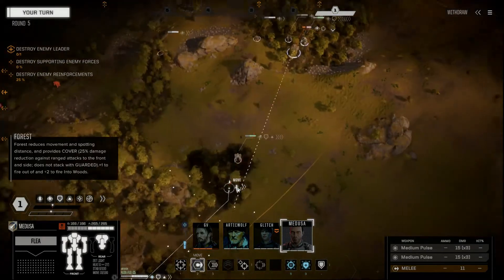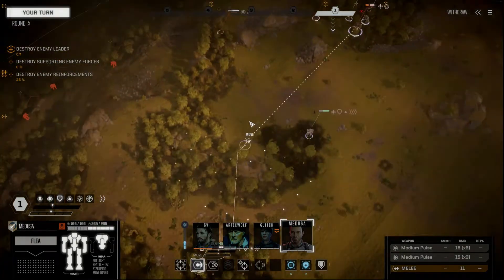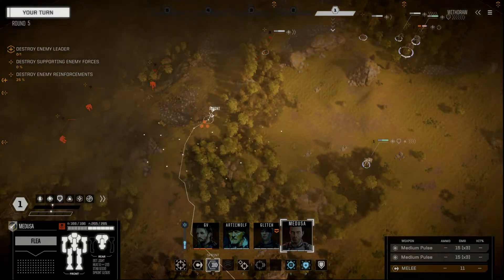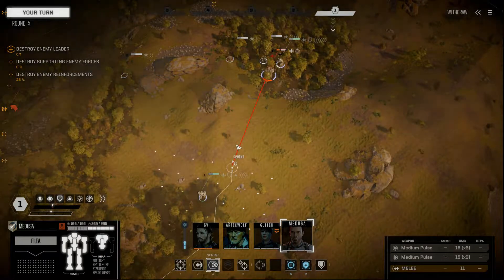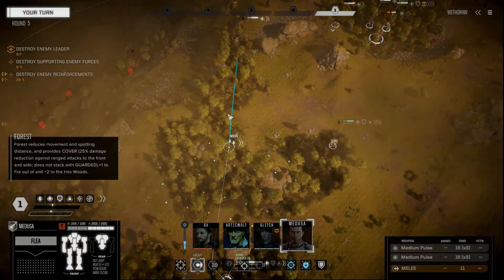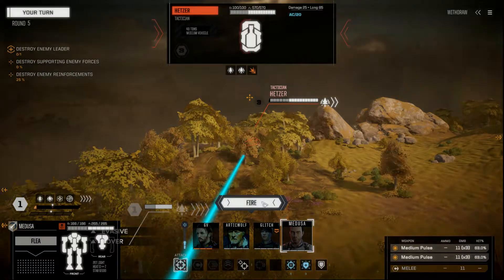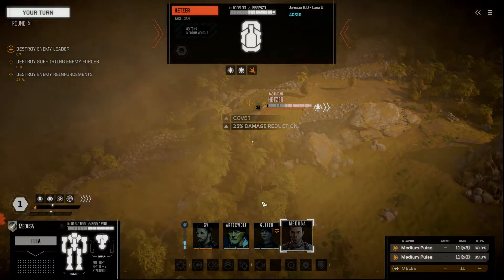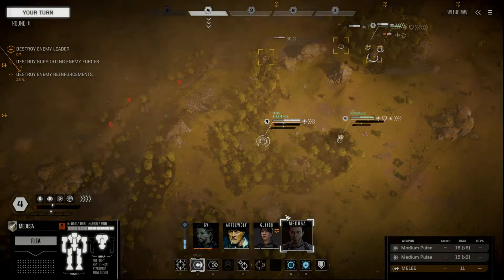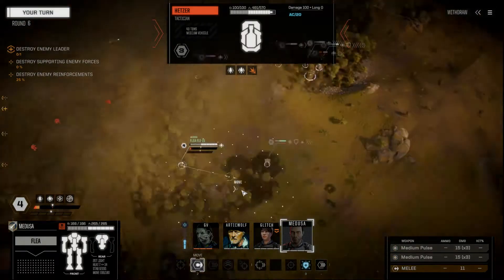Alright, Flea — can I get a decent shot at anything here? I won't be moving before anybody else. I think I can drop down and take a shot and run. Side shot — I could weaken him up a little bit. Let's do that. I'm going to come in, do a side shot, weaken him up, and come back again. Medusa, you have Ace Pilot, right? Alright, fire again and then move back.